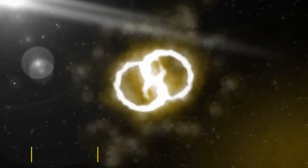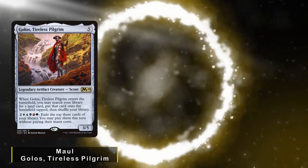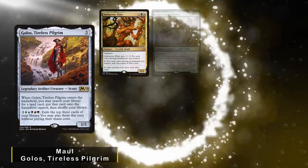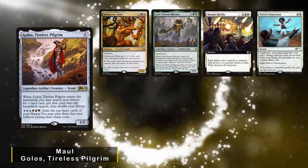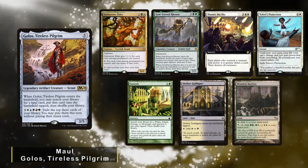Up next and new to the channel we have our friend Maul and he'll be playing my Golos God Tribal deck. He keeps an opening hand of Fae Burrow Elder, God Eternal Ronis, Shatter the Sky, Teferi's Protection, Farseek, Orzhov Guildgate, and a Wooded Bastion.